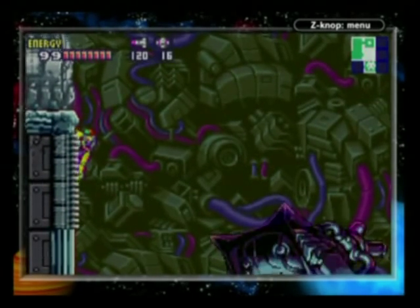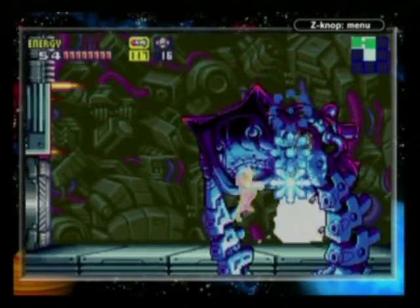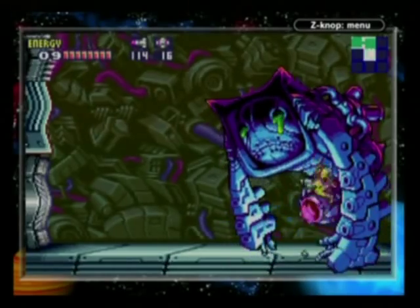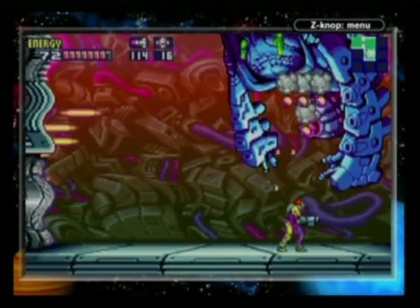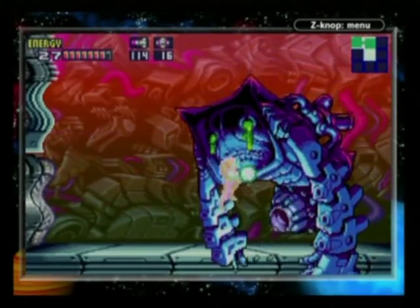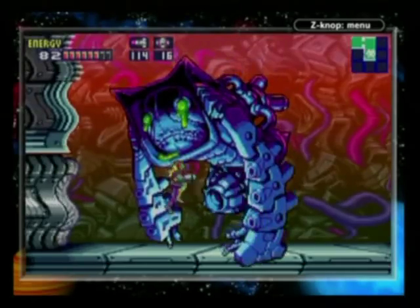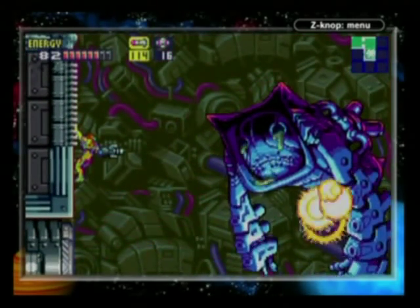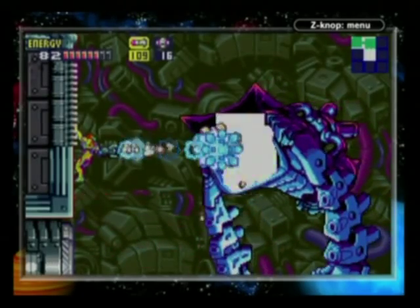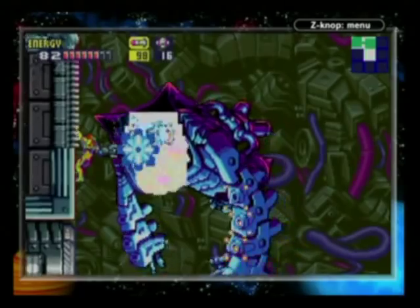Anyways, here he is. Try to get him to fly up as high as he can so you can get under him and blast his generator. Okay, gravity's weird and distorted. I'm actually not doing so bad right now. Sweet, I already destroyed his generator. Get up here, line him up, and blast away. Eat missiles you alien scumbag.